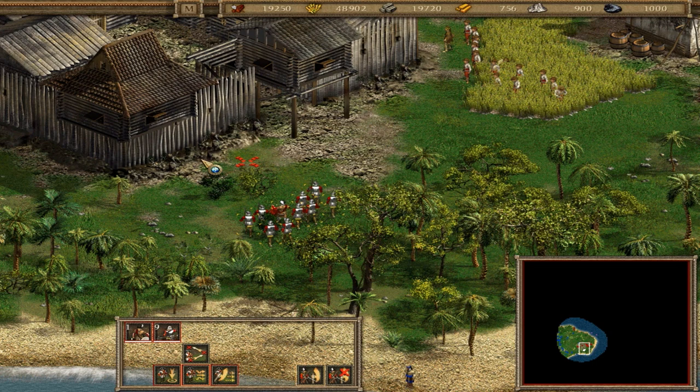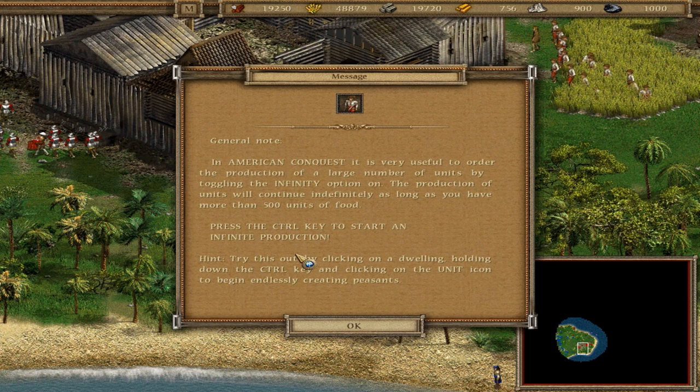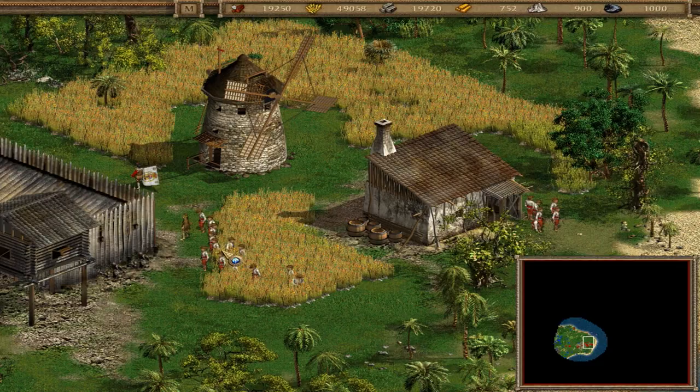We can make an infinite number of units — as long as we have the resources, the population, and a dwelling, we can pump out a gigantic workforce without any extra micromanagement. Using the control key, our peasant production has been set to infinite. We'll also have the rest of the peasants work on a farm, and let's see what the halberdiers are up to — they're doing halberd stuff.